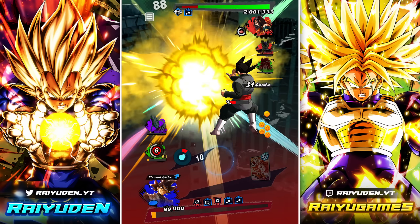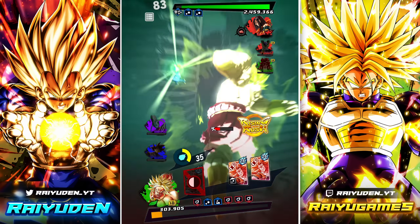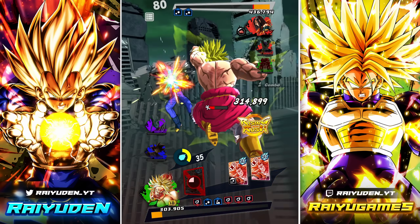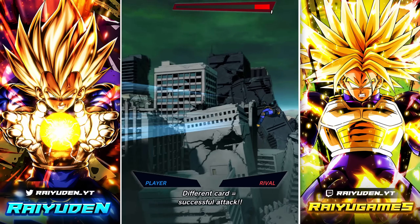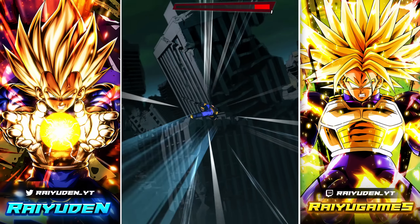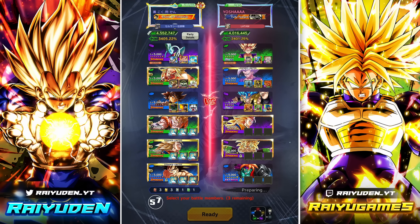Goku Black increases his ki based off of whether or not he draws a blue. Come on, Broly. Good job, Broly — you got him. He's got a purple unit — this will be a struggle.